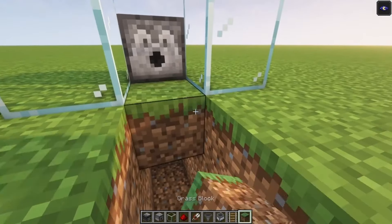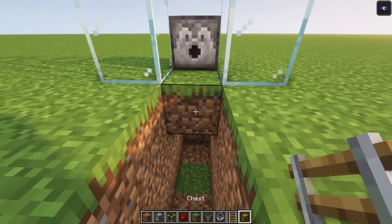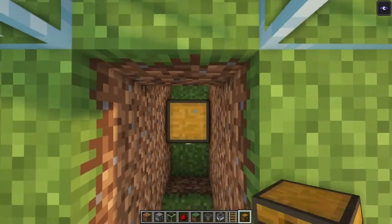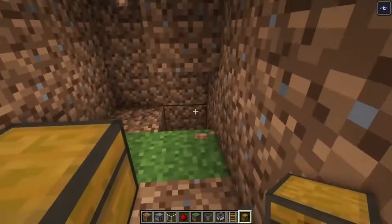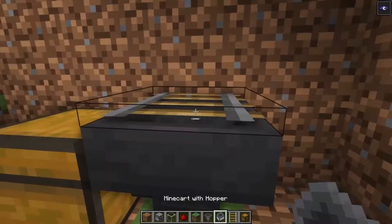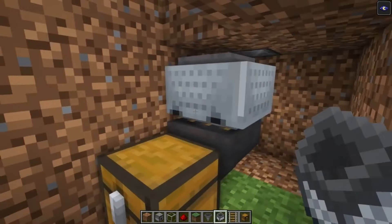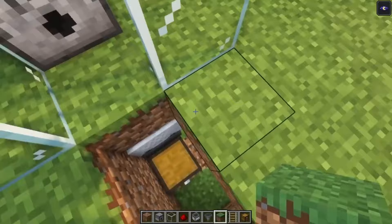After that place a block over here. Then we are going to work right underneath this block. You just want to go like this and place a chest. Let's dig these sides out just to make it easier to work with. Then you want to add a hopper with a rail, and on top of this you want to add a minecart with hopper. Once that is done, you want to build these sides in.